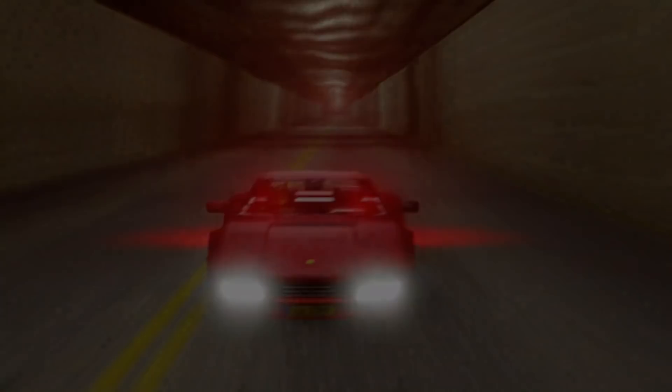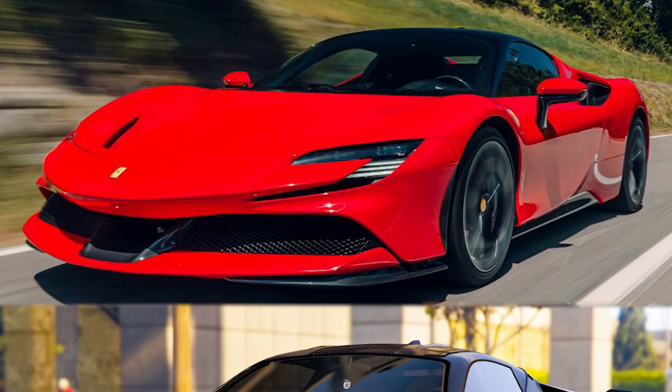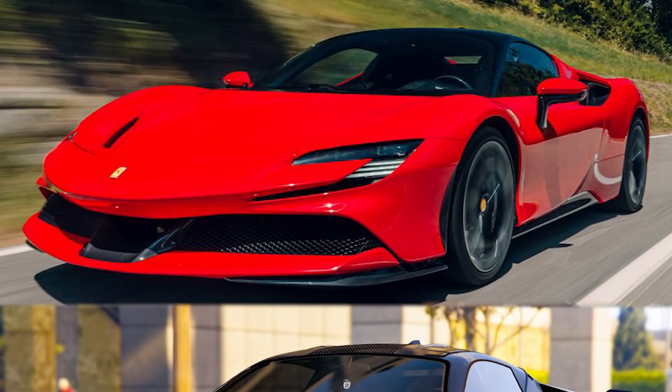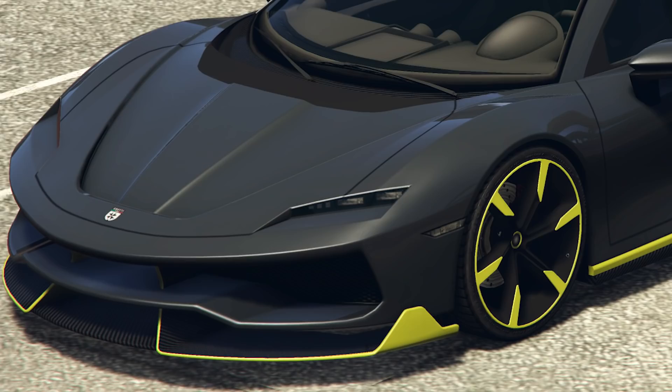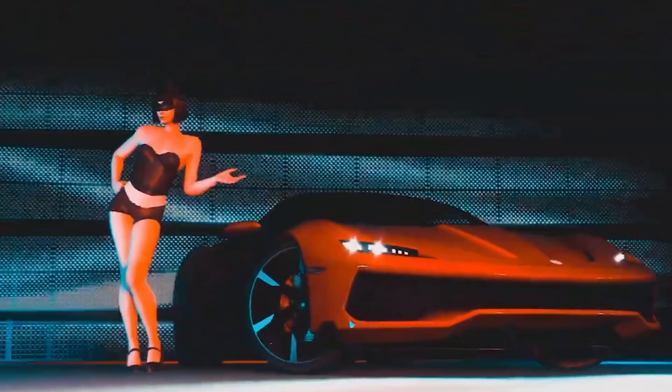Now we're going to look at some of the other cars included in the other packs, and the first one is the Grotti Itali RSX. That definitely is inspired by the Ferrari SF90 Stradale — almost too similar, I would say, in the headlight department. There's not a lot going on there that really distinguishes it as anything other than that. As we move down, it starts to get a little bit layered — a little bit too many intakes in different positions. A little bit too architectural, I think.